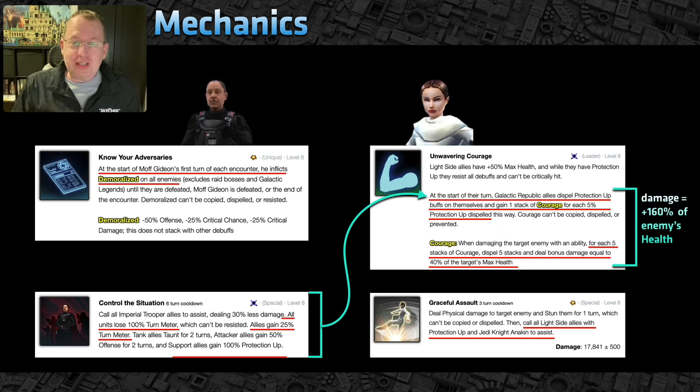What does Courage do? When they damage an enemy with any ability — basic, special, whatever — for each 5 stacks of Courage they dispel that Courage and hit the enemy for 40% of that target's maximum health. So if your opponent has 100,000 health, each 5 stacks of Courage hits for 40,000 damage. Ten stacks hits for 80% of their health, and 20 stacks of Courage would hit for 160% of their maximum health. That's pretty bonkers.